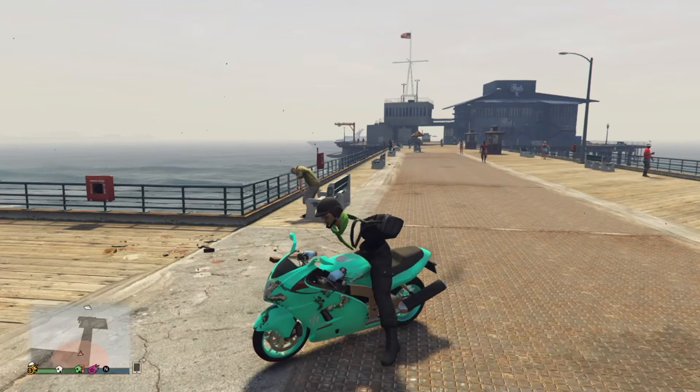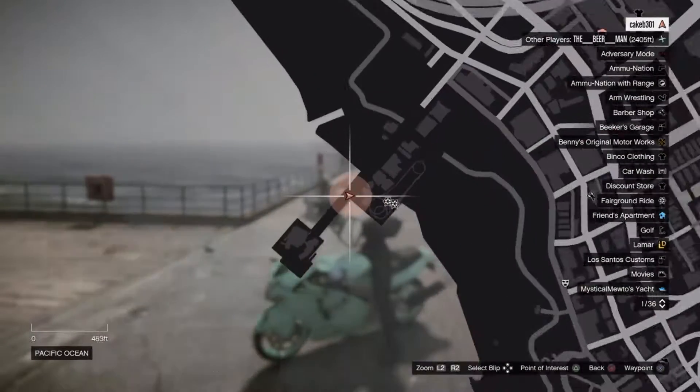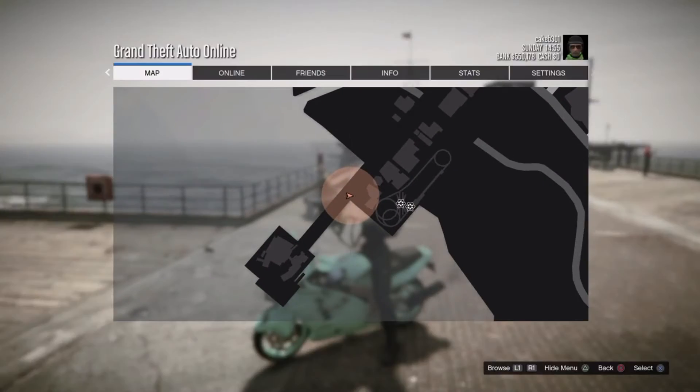What is up guys, your project here, and today I'm bringing you guys another GTA 5 glitch video. This glitch allows you to launch up on and out of the pier.